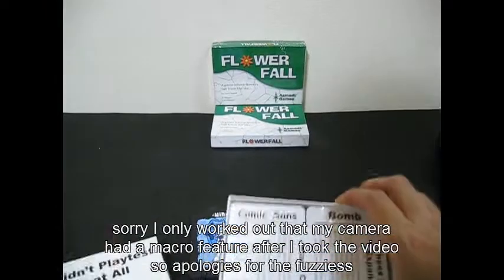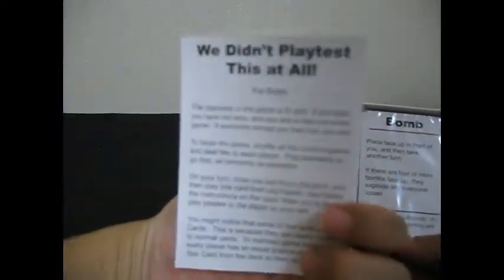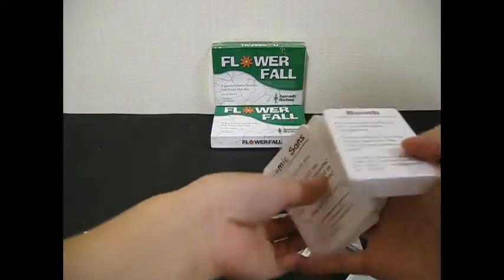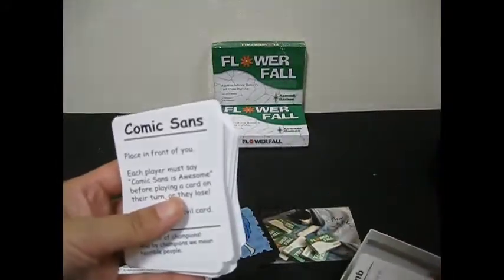So this is what the box looks like, and I just wanted to show you what's inside. We have the rule sheet — a double sided rule sheet. And we have some cards. I just opened this a few minutes ago.